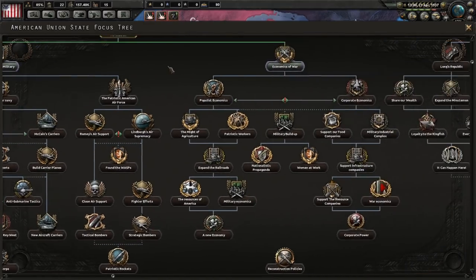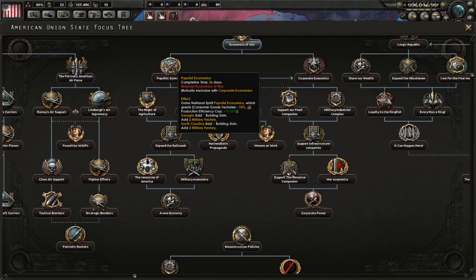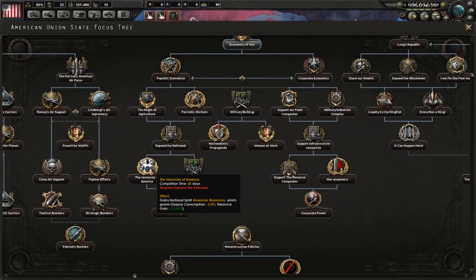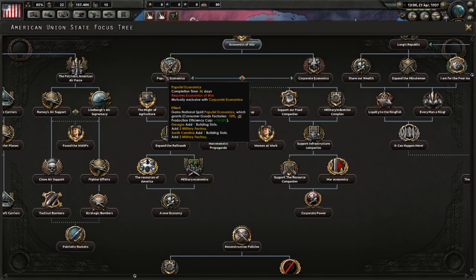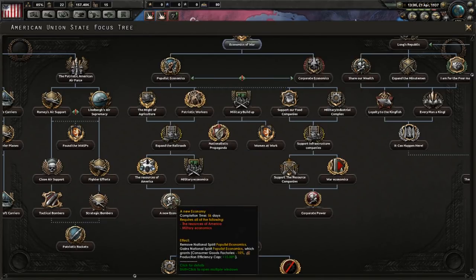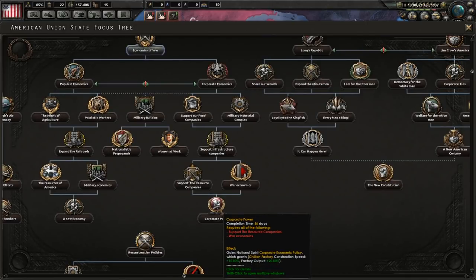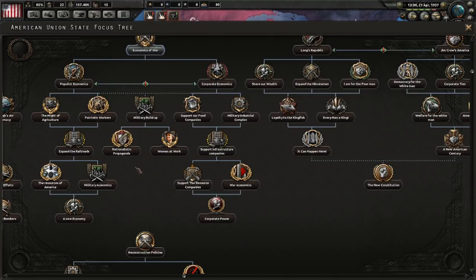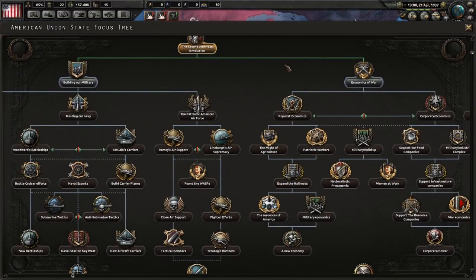Moving to the right, you have the Economics of War, which gives you your standard industry research bonus. Then you can go down populist economics, which gives you things like civilian factories, infrastructure, and resource consumption bonuses. The important thing is that at the end you will get rid of the populist economics national spirit, which decreases your consumer goods factories and increases your production efficiency cap. On the other side, you get a faster civilian construction speed and factory output. These middle three focuses — it does not matter which decision you make regarding corporate or populist economics. So those are the branches available to you while the Civil War is going on.